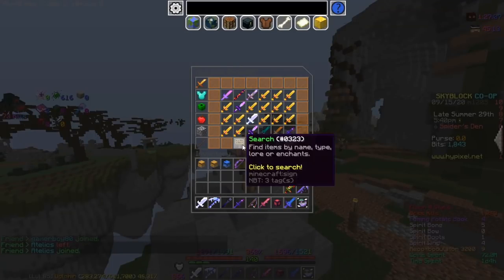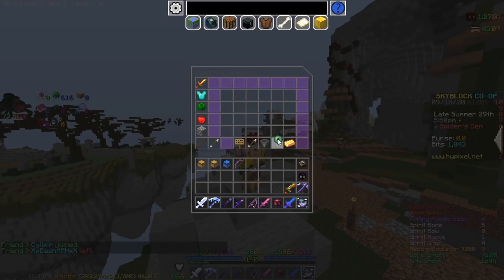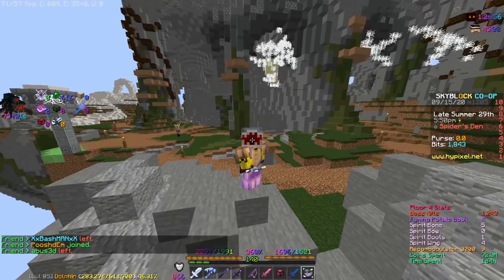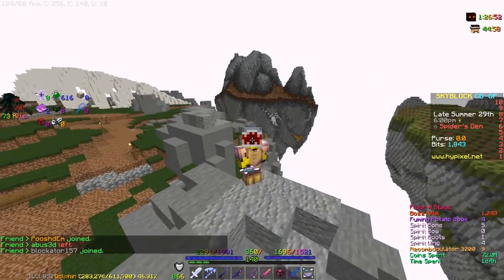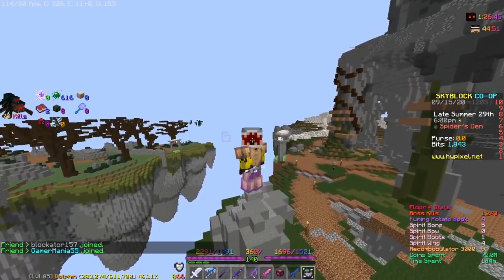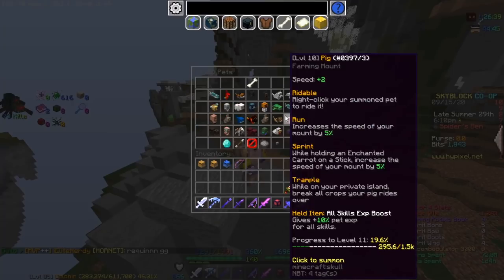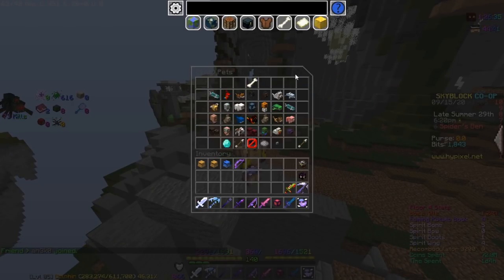If we go to the auction house, you can see that flying fish is actually quite cheap. A legendary flying fish level 1 is only 1.5 mil. It is so cheap and so good for fishing. I got mine on the auction house as well, and I'm selling it but no one's buying because the price keeps getting lower. Flying fish — they buffed it, it's OP. It's now 40% fishing speed.